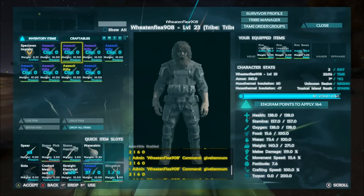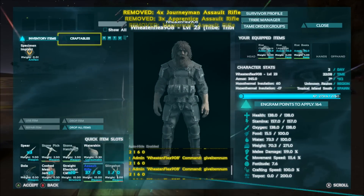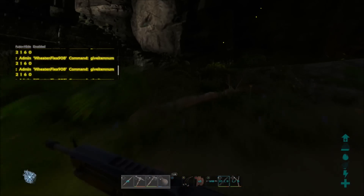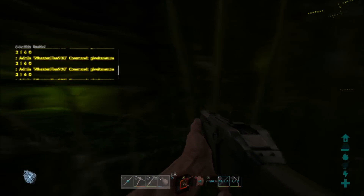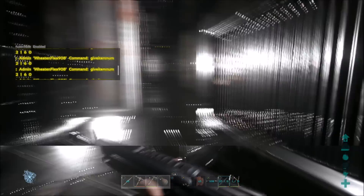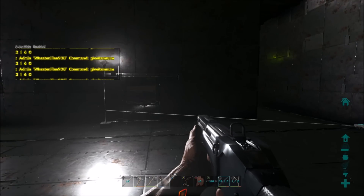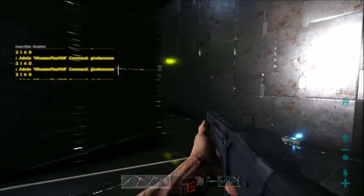You can also summon turrets and tek items, but those are different because you have to unlock them by defeating the bosses. I have never defeated a boss in this game yet — it's really hard. You do have to unlock the engram for those items first, and the command for them is a longer one.